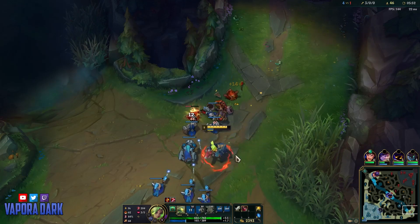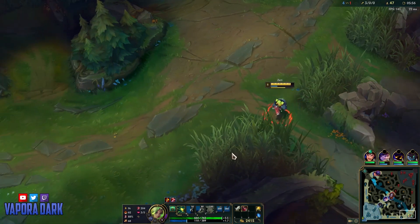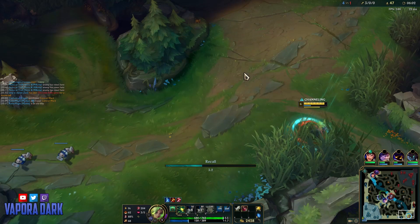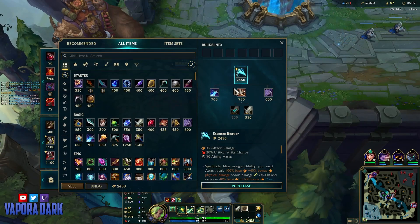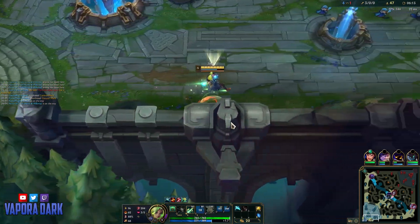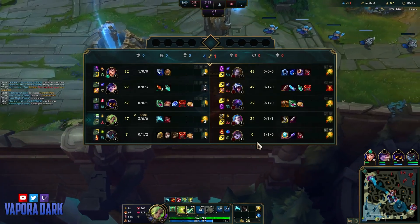Unfortunately, one of Zeri's weaknesses is that she's pretty much got no wave clear early on. However, that weakness does subside later on with crit Zeri, because you actually do a lot of AoE wave clear with your E when you're critting. That's a weakness that bruiser Zeri only really gets rid of at like 3 items, or 2 items at the least, but as soon as you start building any damage whatsoever on crit Zeri, you get rid of that weakness very fast.